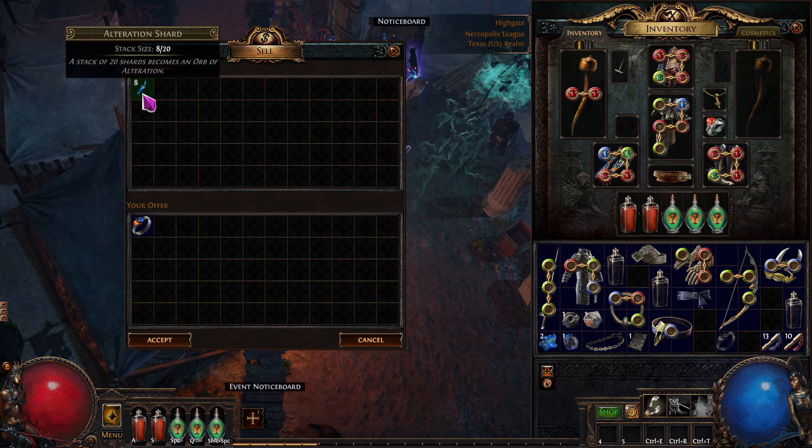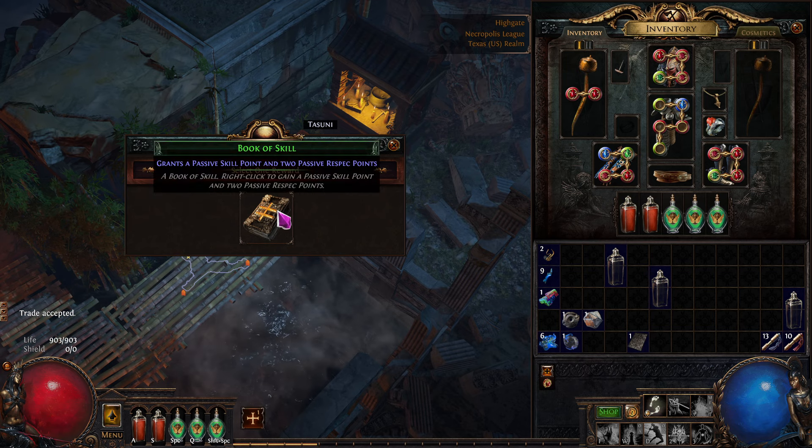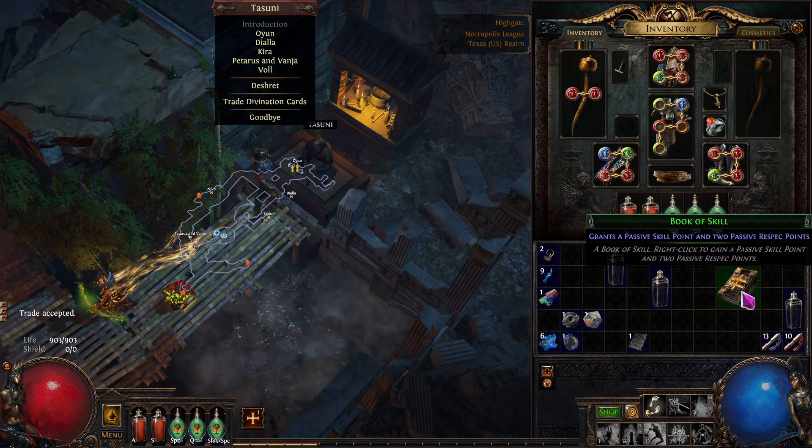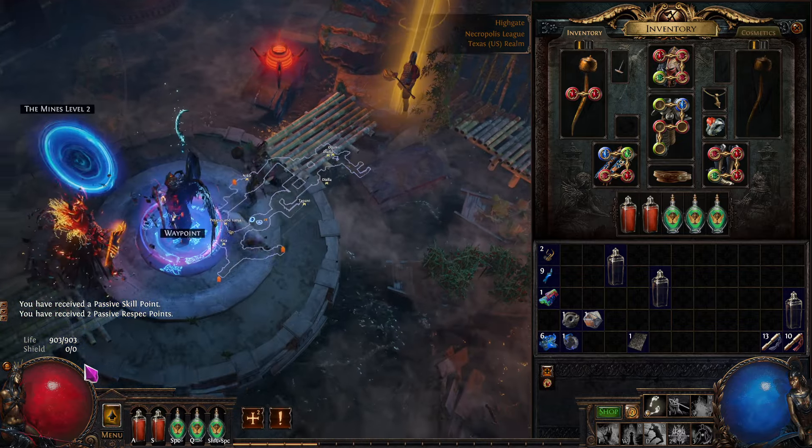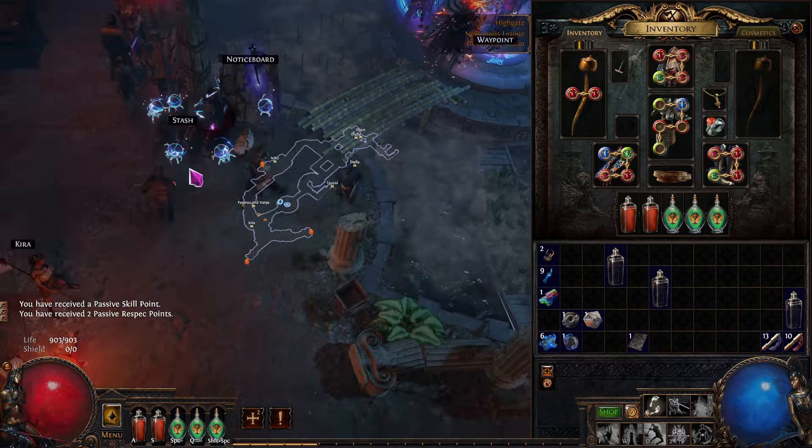What does Tasuni want? A skill point — cool. Now we've got two to spend, we'll spend those in a second. And we're going to upgrade our flasks. These are for the quality things — we're just going to leave that there, there's no rush. You're collecting quality flasks and quality gems as well. We don't need herald of ash so we can put those in our gem stash.